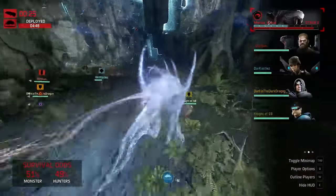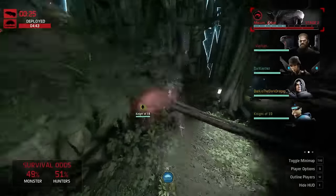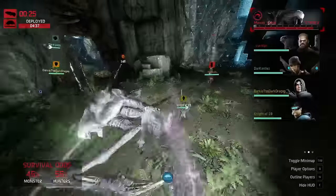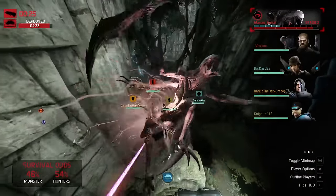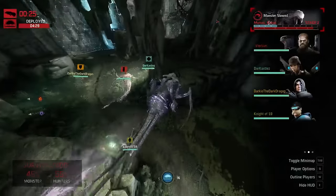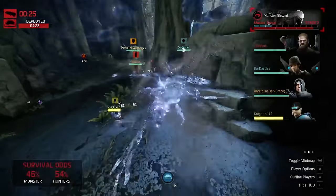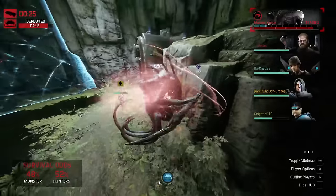Medic out of position, going to get punished — and goes off the cliff. I don't know why you'd voluntarily go off the cliff in a situation like that. Knight getting focused now, which is fine because the Medic doesn't mind. There goes the armor — Ripper gets some damage in, not much going on, decoy being sent. Monster trying to stay up in the air and seems obsessed with the Trapper again.